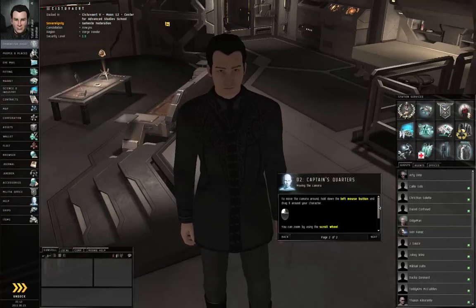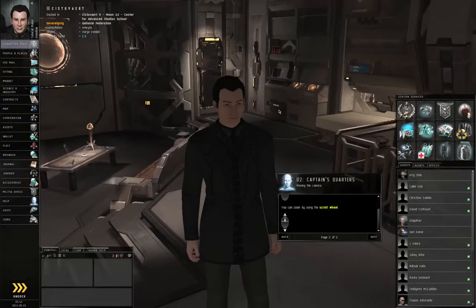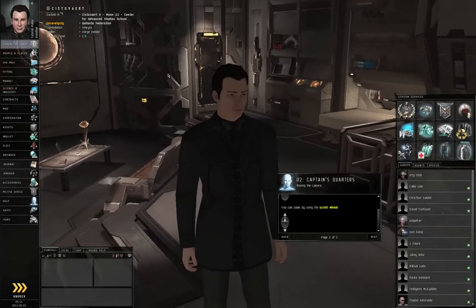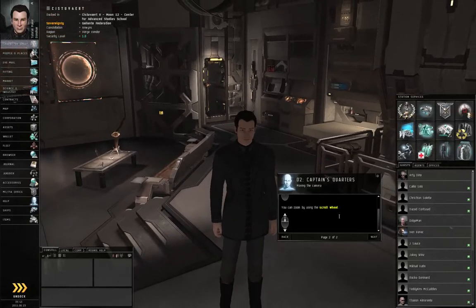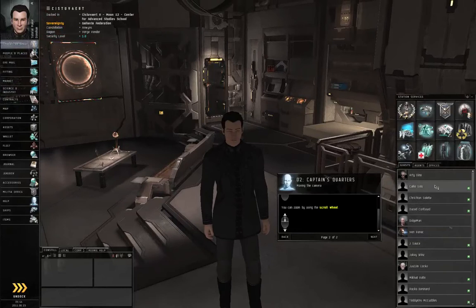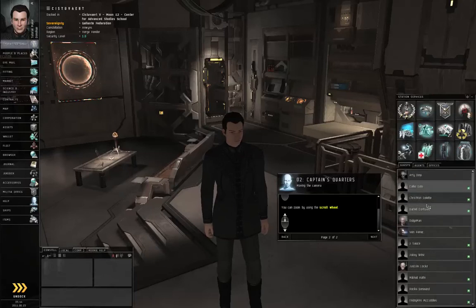The game has also told you about left-clicking and dragging and using a scroll wheel. To zoom your camera in and out, you may need to click once on the background to make sure it has focus. If you left-click inside the tutorial window and use the scroll wheel, the tutorial window has focus and moves the slider bar. You can tell an element has focus because there's a white rim around it — left-click off in the background and the white rectangle disappears.